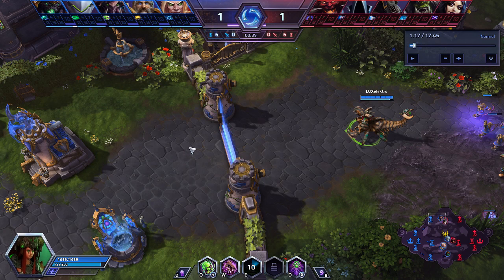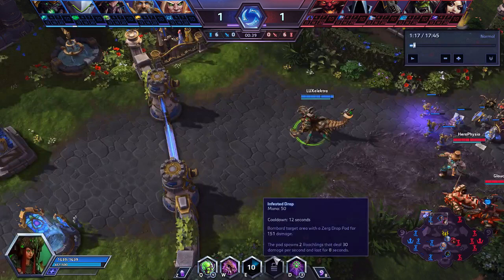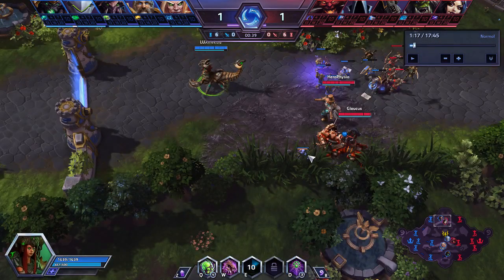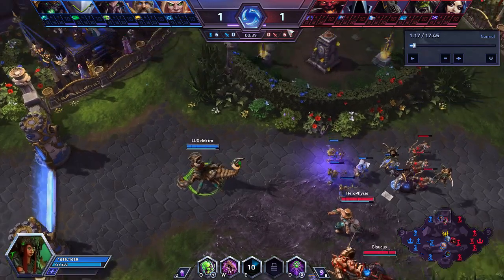Having a Creep Tumor in here has obvious benefits — it puts Creep right around this area, and this is where you're going to benefit from the speed boost the most. You're not really getting any benefit from the vision here, but the speed boost to get away from ganks at the last second, especially against someone like Greymane who you're trying to get out of melee range of, is really important. It does help you escape a gank against Diablo later in the game. Right here you have three charges, which means you laid this one and then just didn't lay one for 18 seconds, which there's no real reason not to.